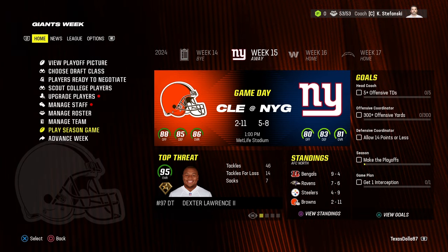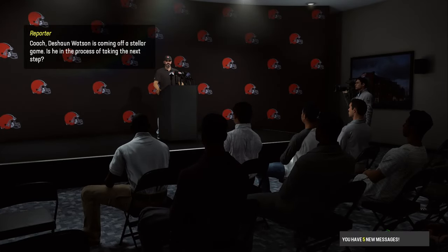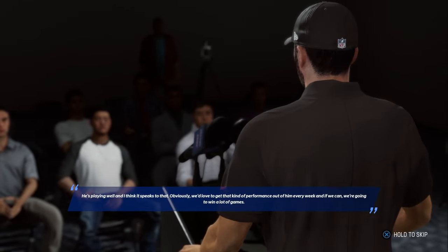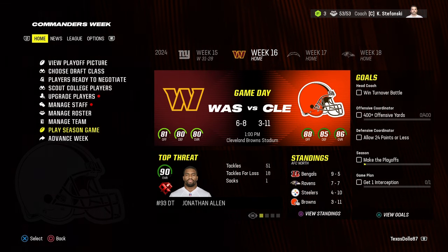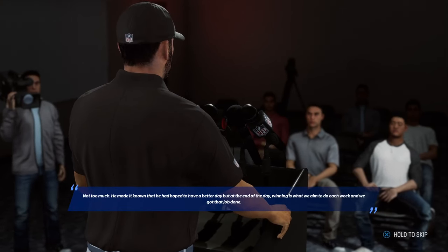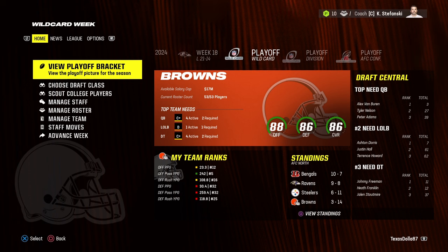At week 15 there's a breakout quarterback opportunity for Deshaun Watson — he needs to throw one or fewer interceptions and have 350 scrimmage yards or four total touchdowns to increase his dev to superstar. We ended up beating the Giants 31 to 28, but Watson did not meet the breakout goals. No dev upgrade. We finished the regular season 3 and 14, last in the division. The Bengals went 10-7 and won the division, Ravens went 9-8, Steelers went 6-11.